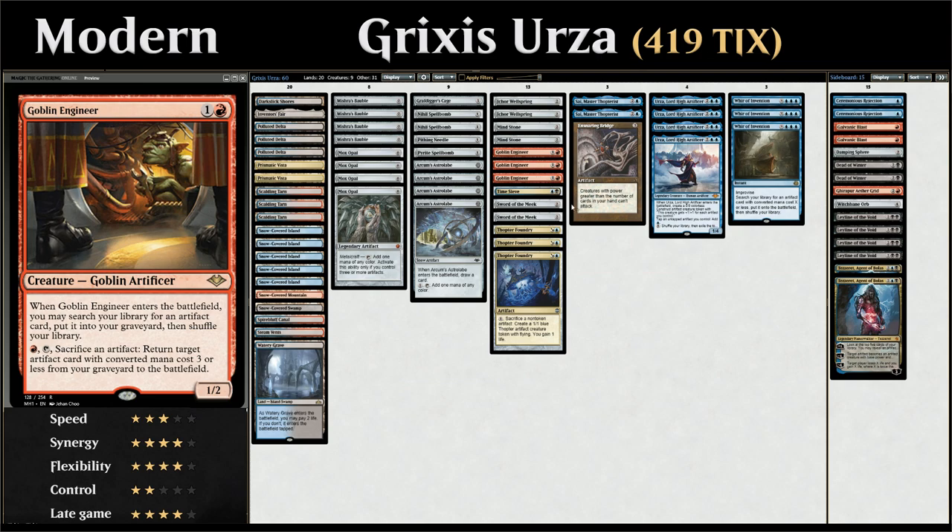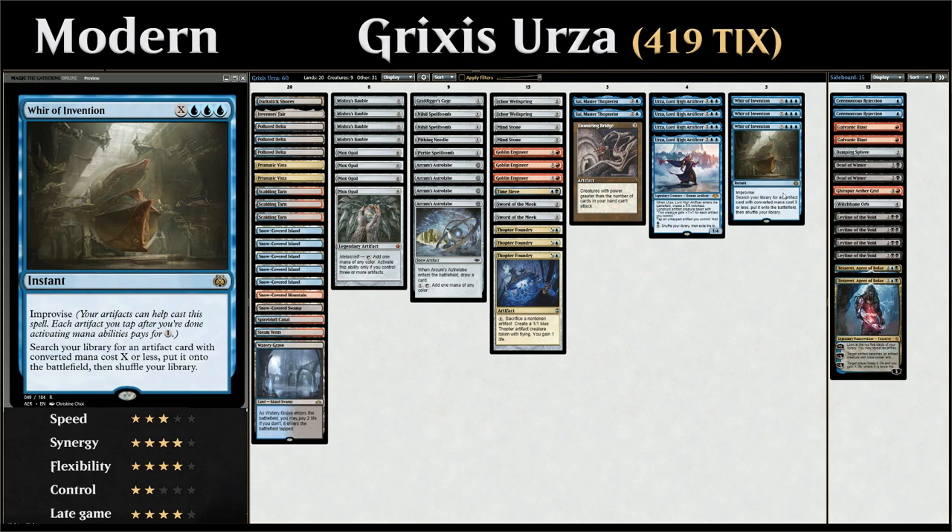We can also search artifacts up with Whir of Invention — X and triple blue for an instant with Improvise, so we can tap any number of untapped artifacts to help pay for the X in the mana cost, then search our library for an artifact with converted mana cost X or less and put it on the battlefield. That's another way to assemble the combo or find those silver bullet artifacts sprinkled in the main deck and sideboard.